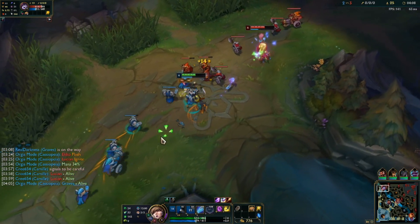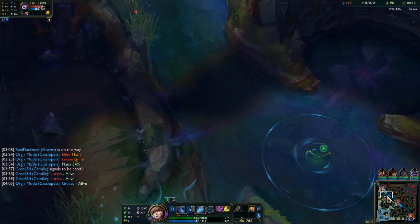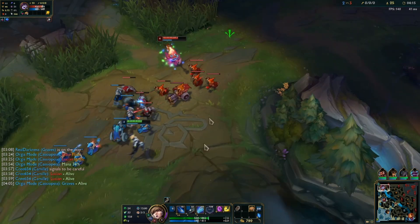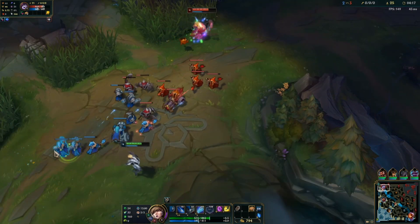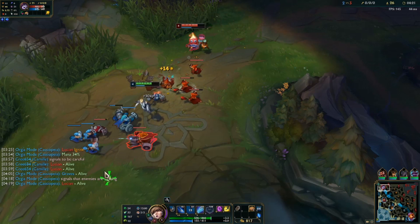Q2 - she doesn't polymorph me that time, which is very interesting. We drop a ward. Graves actually stole it by the way - good job. He's trying to find Echo, I appreciate that. But yeah, Lulu is anti-fun - I mean that's what I assume. Lulu mid is probably the same thing.